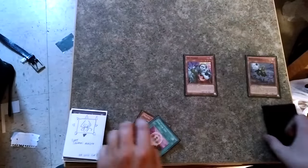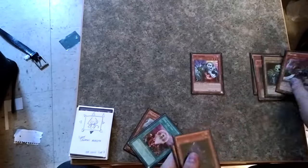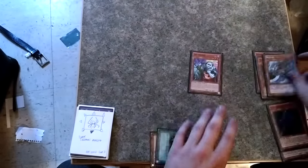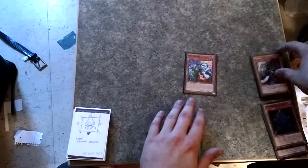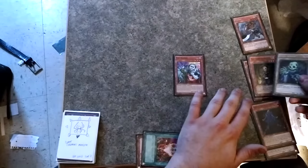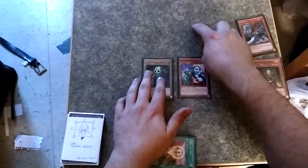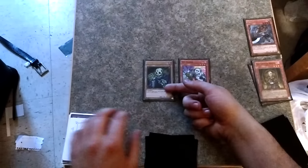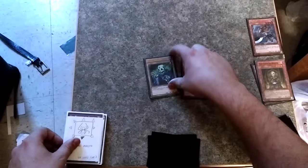With my play, you'd normal summon Uni-Zombie, use his effect, discard White Prince, and send Skull Servant and Lady in White from the deck. Second effect makes them level five, then send Mizuki from deck. Normally you would summon Lady in White and then synchro for Omega, but you can't do that anymore because you have to have a link monster to even summon from your extra deck right now.